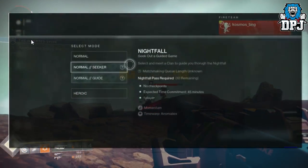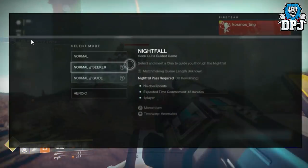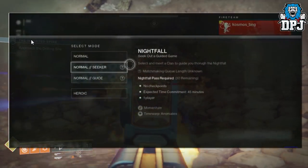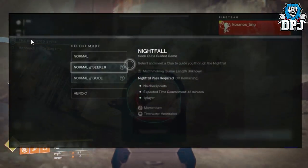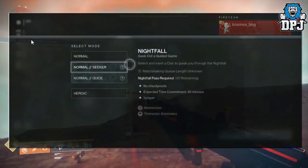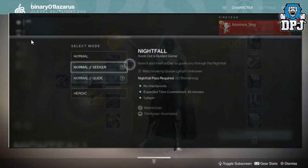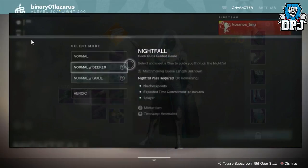This screenshot, shared with me on Twitter, reveals a few things about Nightfalls not many people picked up on at the time. Now that we know more about Nightfalls, it makes sense to bring this image back up and discuss it. The first thing I noticed was the time limit — here it states 45 minutes, which I'd expect to change depending on the Nightfall strike and maybe even the difficulty selected. Also notice it states 'Nightfall pass required,' with 10 remaining. Speculation on what these passes mean is wild — I believe it's either a sigil you need to take part in the Nightfall, maybe bought from a vendor or earned somehow, or it's associated with guided games. It makes sense that you get these passes per week and they become void if you back out of activities halfway through, stopping people from abandoning others.